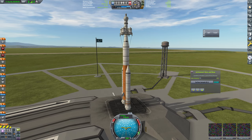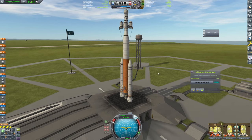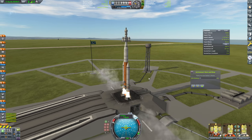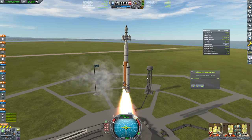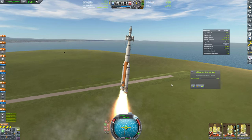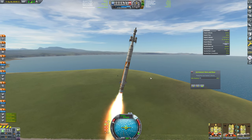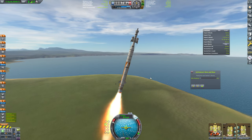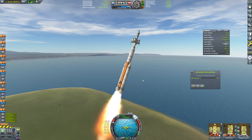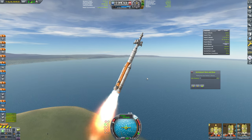As soon as the game starts responding here - there we go, we can get going on this. We'll throttle up, SAS engaged, and off we go. We'll go ahead and start tipping over a little bit. This is feeling a little too much - let's lock that to prograde now. Our Apoapsis height is right up here, so that is good.